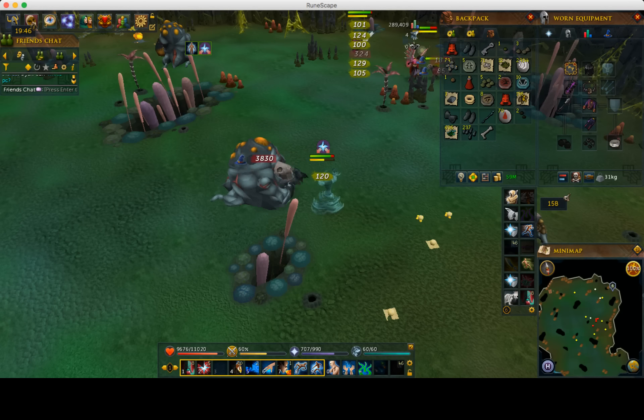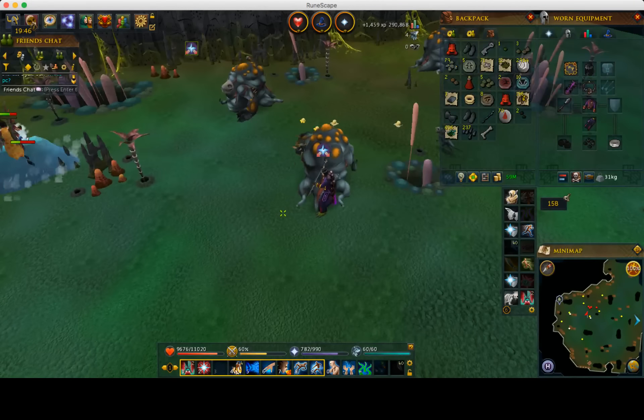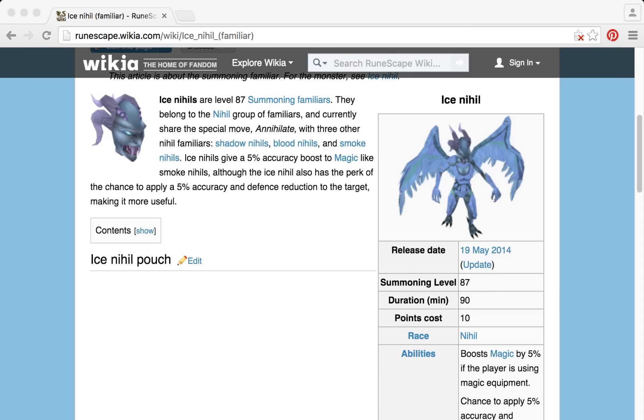As far as familiars, I would recommend bringing the ice nihil. The ice nihil familiar gives you a 5% accuracy boost to your magic, just like the smoke nihil, but it will also reduce the opponent's accuracy by 5%, allowing you to kill these much faster. Don't bother bringing any familiars that don't use magic-based attacks — if you use anything except magic, the Ganodermic Beast has a cap on how much damage you can do with non-magic attacks. They'll just sit there and you won't be able to heal over them with soul split.